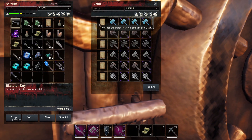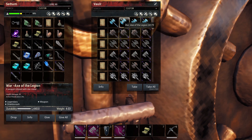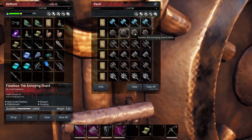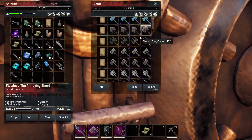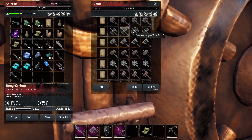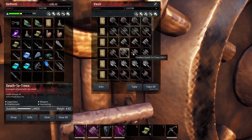Next up we have the axes — these are the one-handed axes. This is the War Axe of the Legion. I feel like this should have a bonus there, maybe corruption, but it doesn't. The Annoying Shard — this is gouging, so that's the bonus on that. Then we have Song of Iron — this is durable, and it does have a good amount of durability. We have Rhyme and this one has the chilling bonus. I think the flawless versions have really good damage on them. Death to Trees — and this one has harvesting as a bonus.